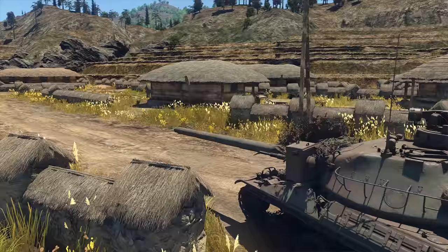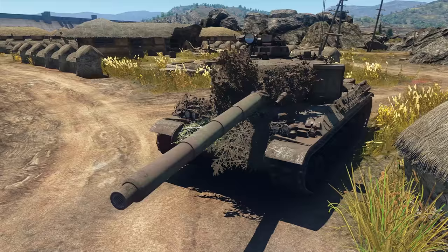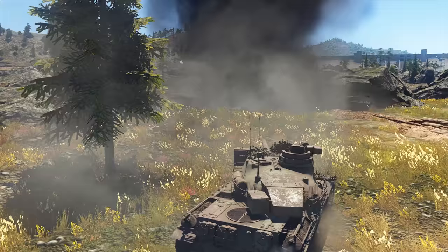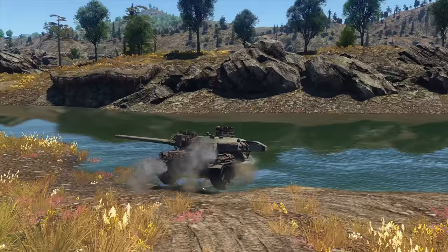And of course, at this BR, players expect to find a lot of cool ammo to fire from this gun — and what they expect, they find. The APFS-DS shells pierce 346mm of armour from 100m, and HEAT shells penetrate 360mm from any distance. And if you'd like to try another approach, you can also pick some smoke and HE shells.